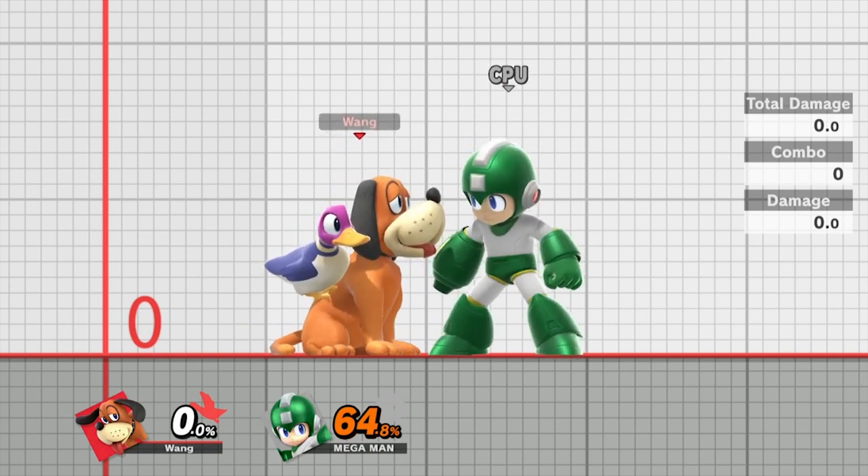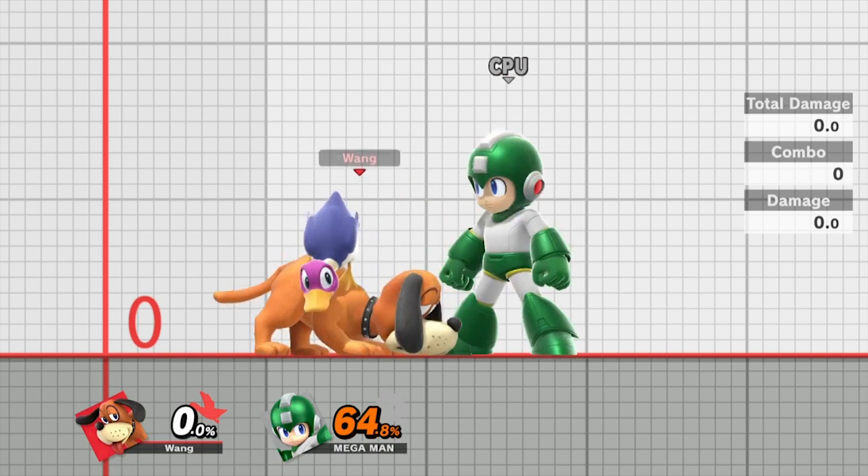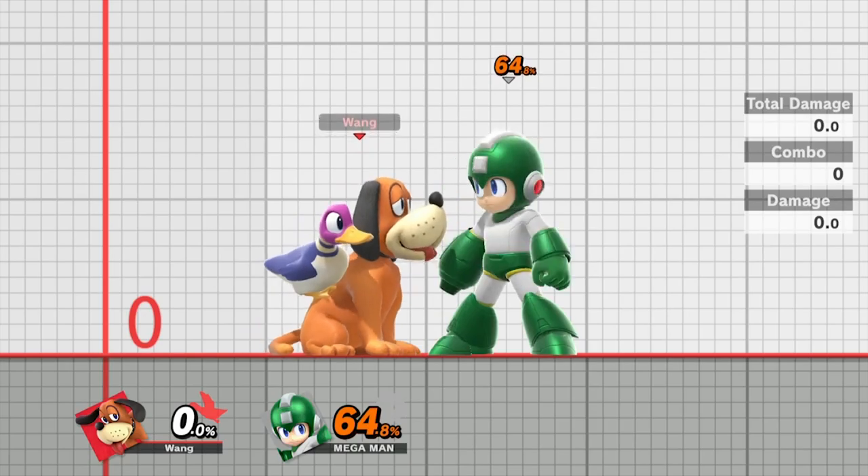Make sure you practice these combos, specifically the double ones. The third CP is more for when you're good at reads. The double ones are basically 100% guaranteed as long as you get the practice and timing down — you'll kill really early and get a lot of damage every single time you land just one side-B.